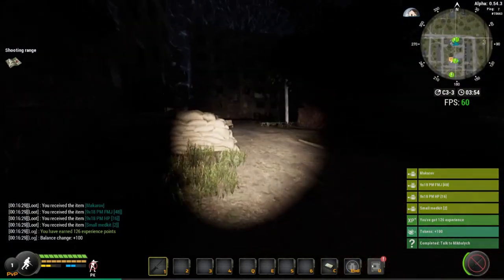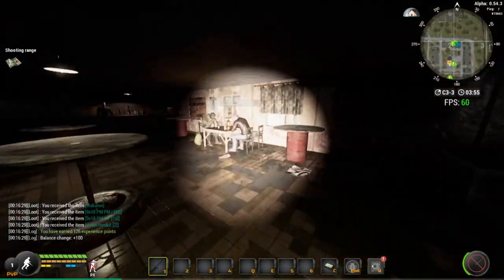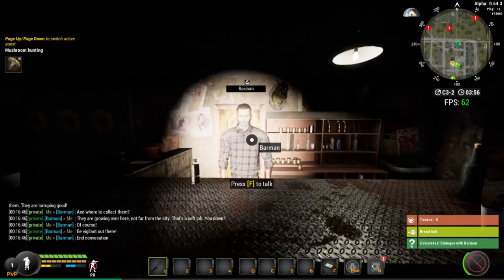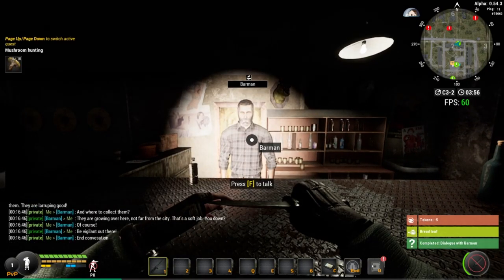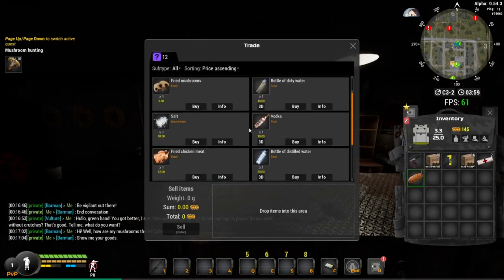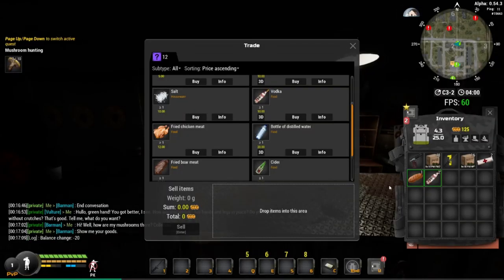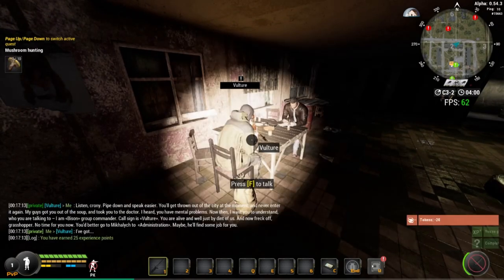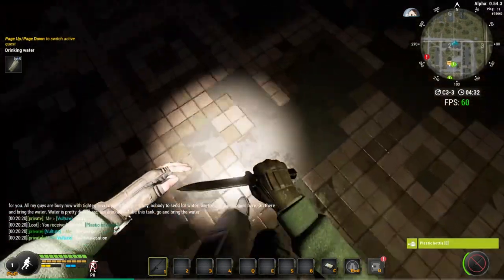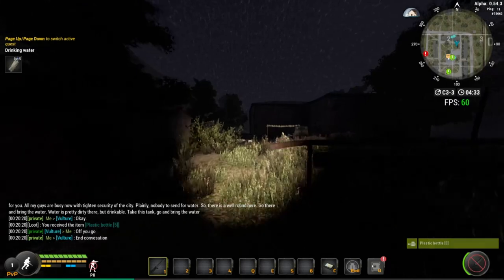Go straight left to the bar. Run straight to the barman, press F, spam one — done, which covers mushrooms too. Press F again, go to 'Show me your goods' (number two), scroll down to vodka, and buy two vodkas. Now talk to the guy behind you: press F, spam one, then press F again, spam one — you now have the drinking water mission.